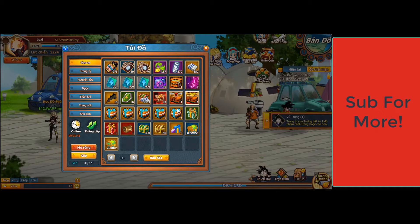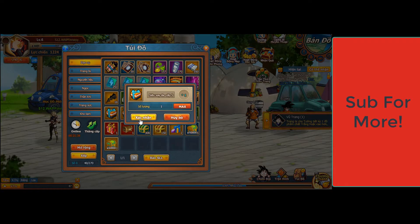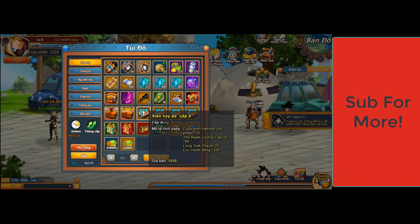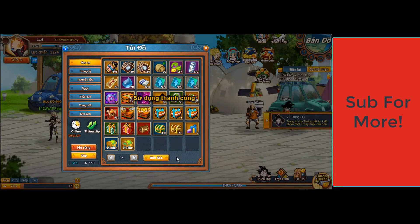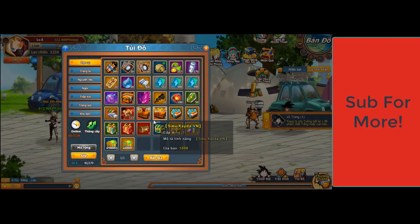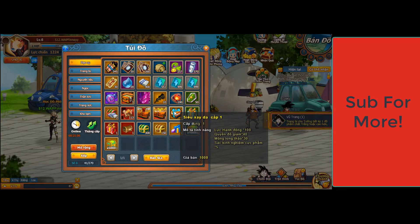So I'm gonna open up some of these chests and we'll see what we get. We got some silver, some coupons as well. Let's see — some silver again, some coupons, some vitality, which is nice. I think there's more vitality in here and some more silver. And I think there was S ability in there as well.